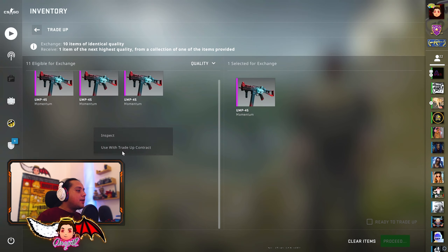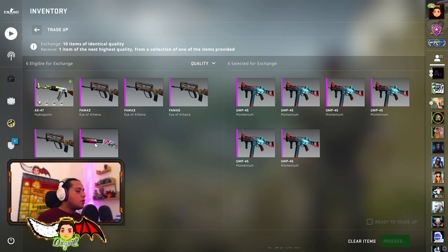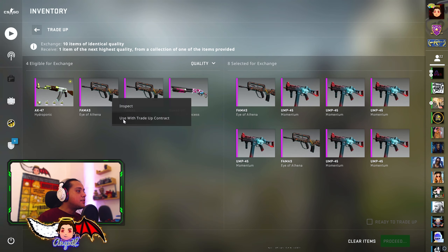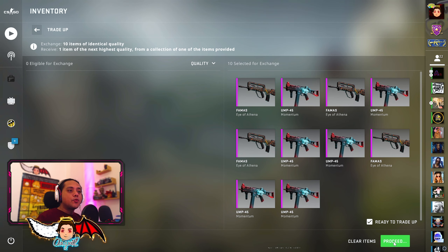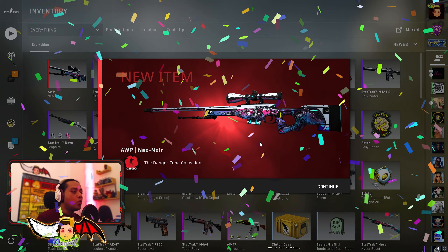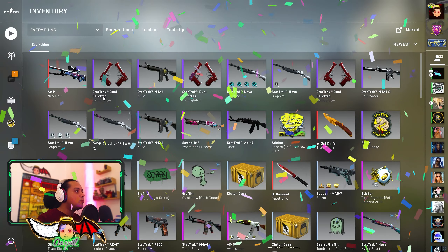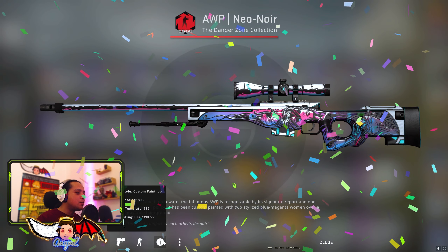I gotta put all them EU MPs in there. Eye of Athenas are next. Let's hope we get rid of the bad luck. Let's see what's gonna happen. I'm gonna do this TradeUp in 3, 2, 1 - let's go. Ooh, we got an AWP Neo Noir Factory New, 0.067 float.